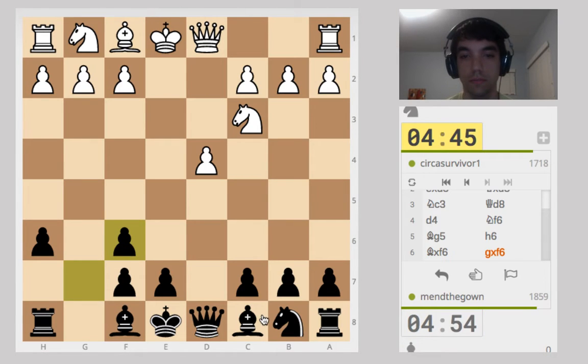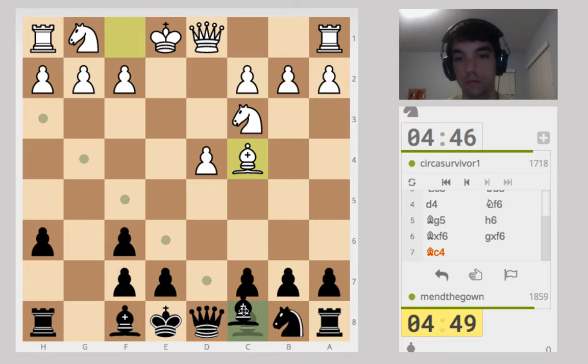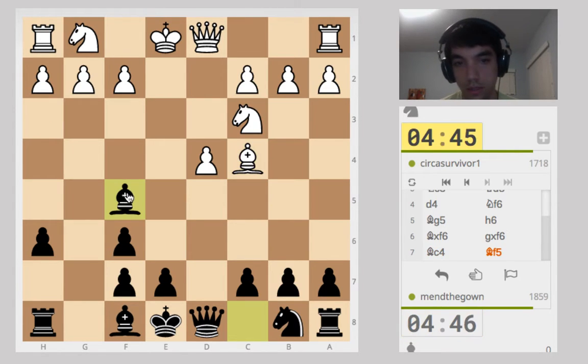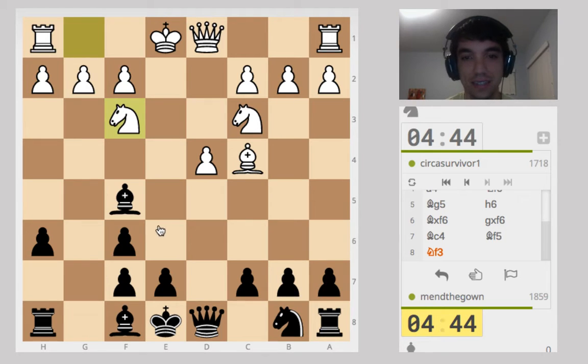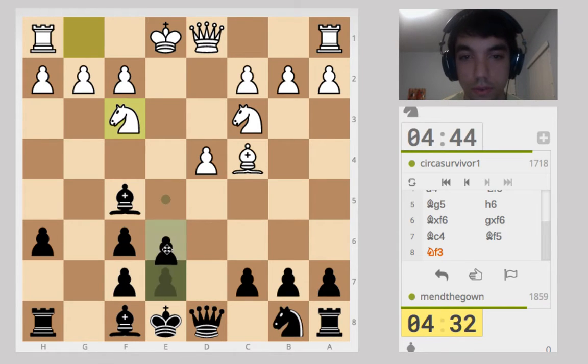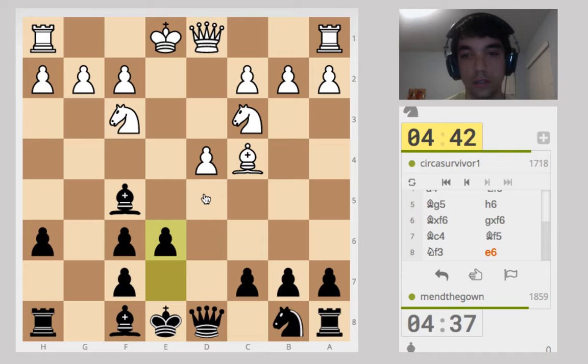I'm pretty tempted to take with the g-pawn and try to castle queenside. Let's do it, why not? The idea: bishop g6, pawn e6 — a little janky. Pawn e6 first. I want to be able to recapture on d5.